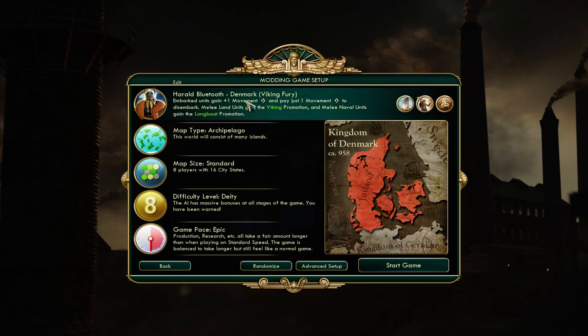So I'll talk a bit about Harold Bluetooth and the Denmark civ — I think this was an expansion pack, so it wasn't with the standard game. I think he's been nerfed a bit in one of the recent Fox Populi updates. His embark units gain plus one movement and pay just one movement to disembark, so embark and disembark is going to be fairly useful — it helps us attack people across water much easier. Melee land units gain the Viking promotion and melee naval units gain the Longboat promotion, which allows units to pillage tiles without any movement cost whatsoever.